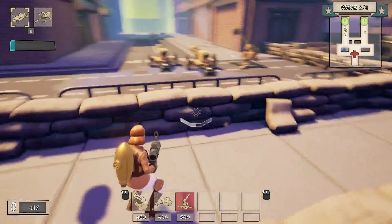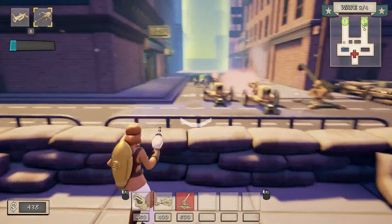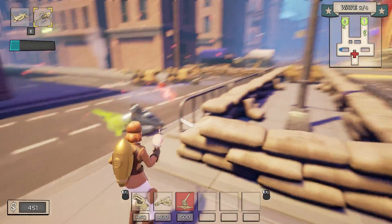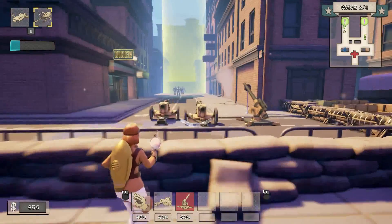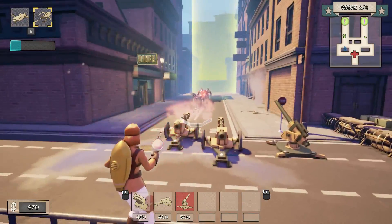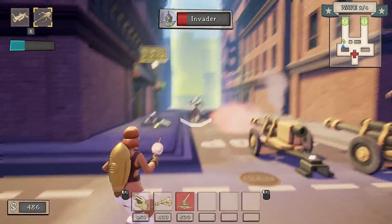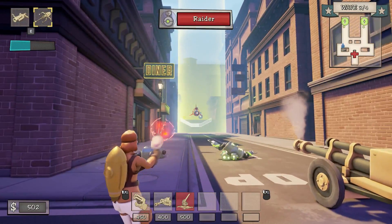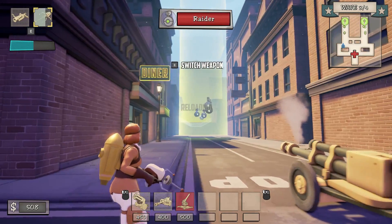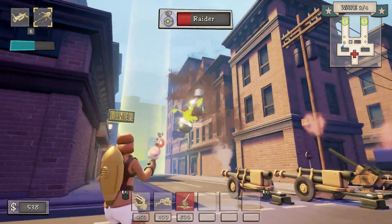Another issue the game has is that every so often bullets and shell casings get caught up and float in the air, phasing in and out of existence. Shell casings that should have disappeared seem to come back — it's just weird. These are tiny aesthetic details, not a big deal, but worth noting for those who don't like that type of thing. It also seems like something that could be easily patched out.